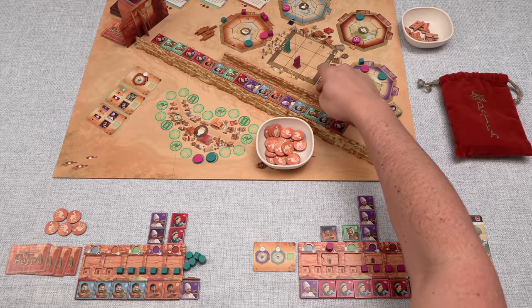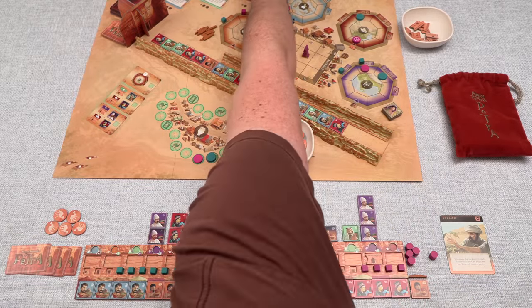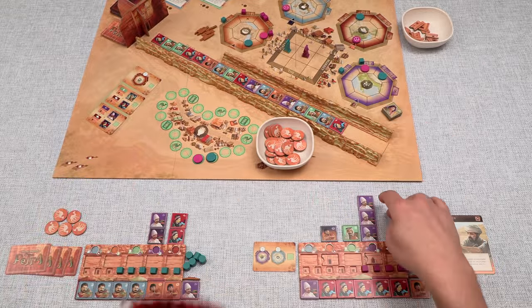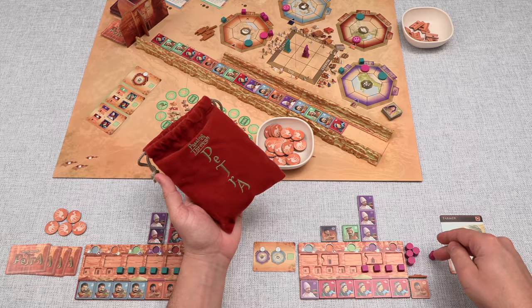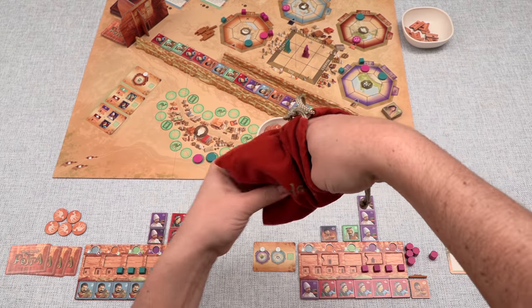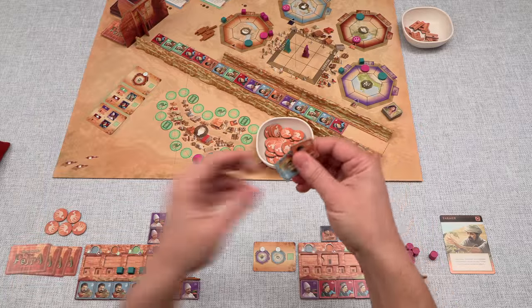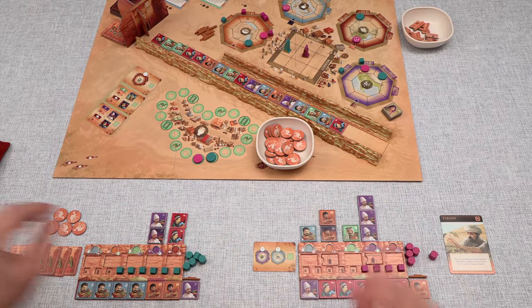Let's also do a village action - clear one token off and take this card, the ambassador. This lets us immediately take two tiles out of the bag and optionally place them up in our settlements. One reason for this: if we find Egyptian tiles we could do another Egyptian market while we have all these Chinese traders in the market row. We drew one Egyptian and one Roman tile, and we'll put both into our settlements.